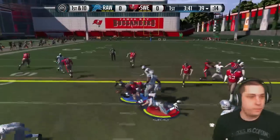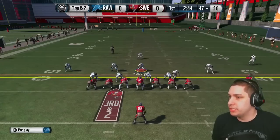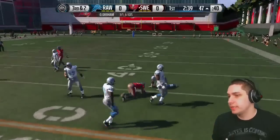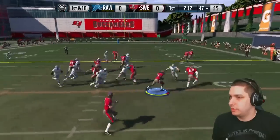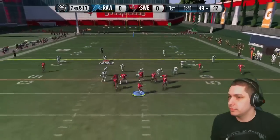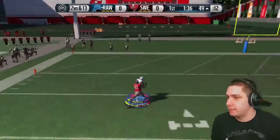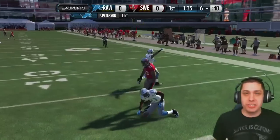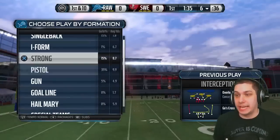Good job on defense, guys. Third and two — big play. He had him wide open on a short pass, very difficult to defend those. Good play by Keekley. Let's go, Patrick Peterson! Positional-set Pat Pete comes up with a huge interception. That was kind of lucky, I can't even lie — he definitely had positioning on it, but Pat Pete just fought for that football.